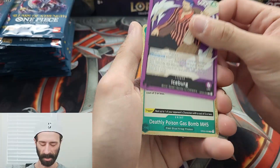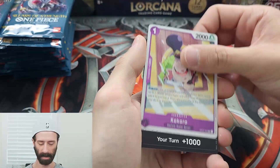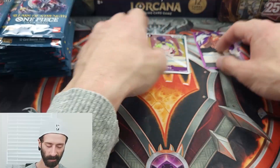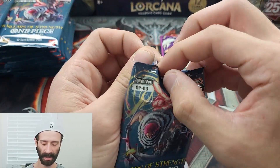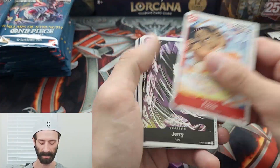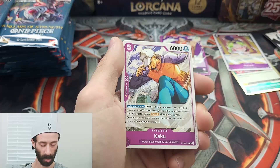We get a leader card. That wasn't as good as I thought it was, but that's okay, because we have a Rare right behind it — Deathly Poison Gas Bomb MH5. And another Rare right behind that with Kokoro, and a Dawn card. Dawn cards are similar to tokens that you would find in other TCGs. One little gripe I do have with this product is the visibility of the rarity in the bottom corner. It is like the smallest text possible, and for somebody like me that doesn't have fantastic eyesight, I either have to open my eyes wide or squint super hard to even see what kind of rarity it is. Which sucks.